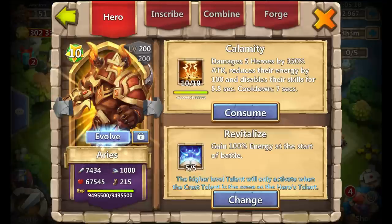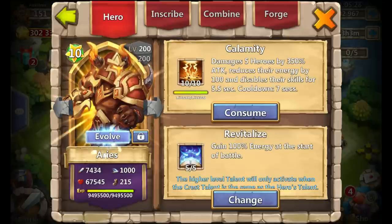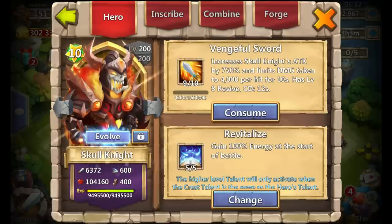Aries is pretty much the heart and soul of any arena team. Without an Aries you don't have much of an offense or defense, so gotta show him the love with the higher Sprint and of course the Calamity. Next is Skull Knight — he's a little interesting because I do use him in arena from time to time.